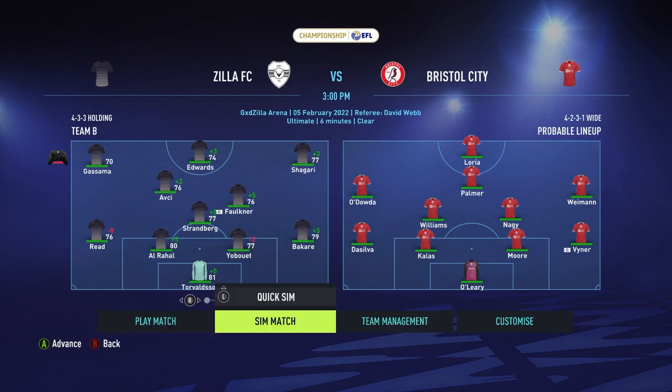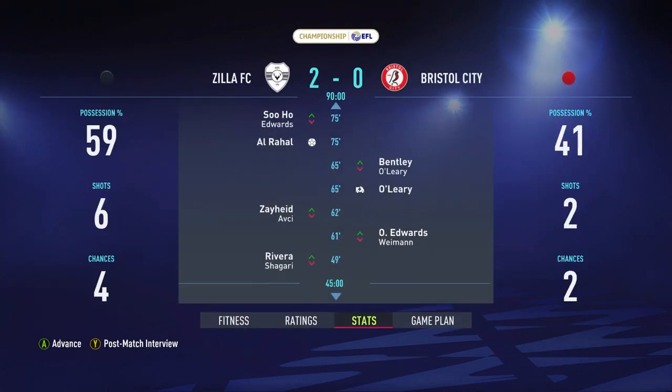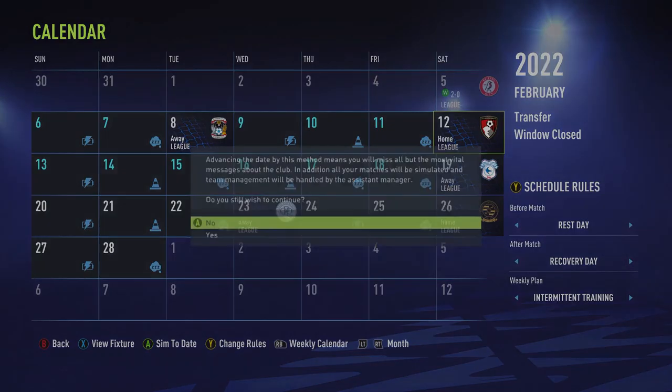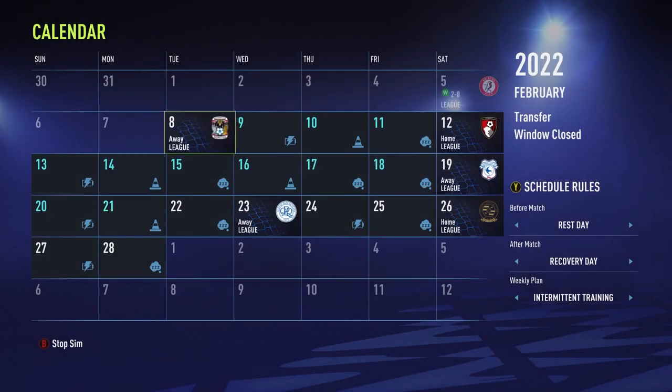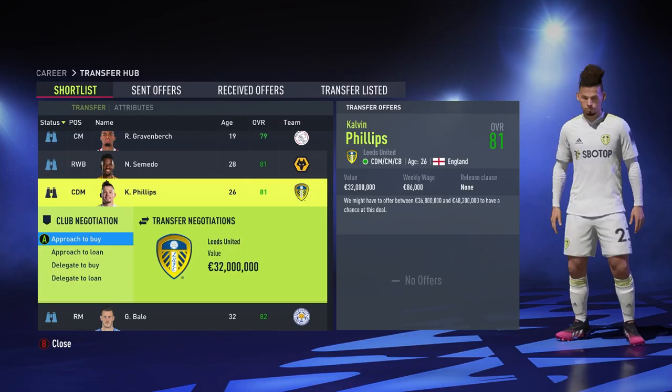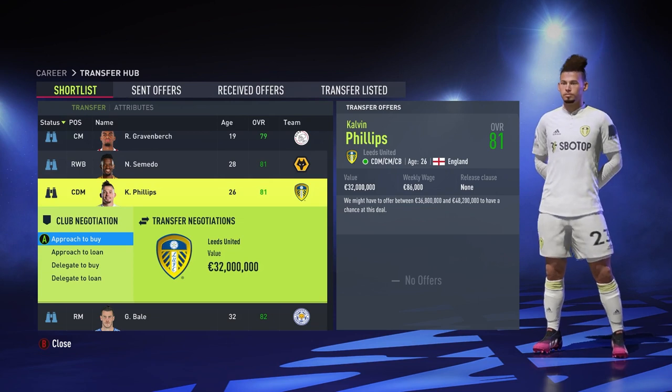I'm just going to switch it up and quick sim — are we going to be able to win the match? Yes we do! Our guy scores his third goal and then Strandberg scores as well. I'm going to sim past that Coventry match with my first team and we get the win 1-0. So we're going to be playing this match against Bournemouth now.